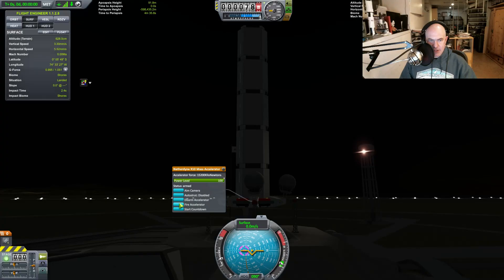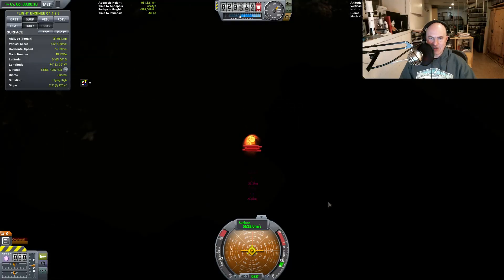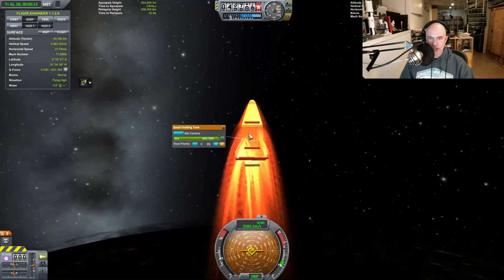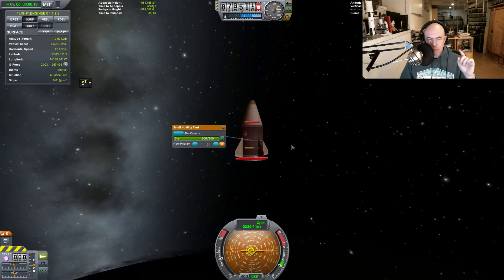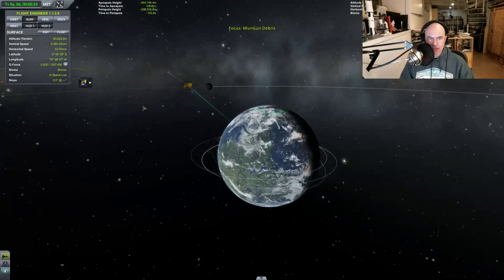Space, arm the accelerator, and three, two, one - fire! Look at it go! It's so awesome. I used an ore container because the ore containers have the highest density, so they will carry most of their velocity out from this.